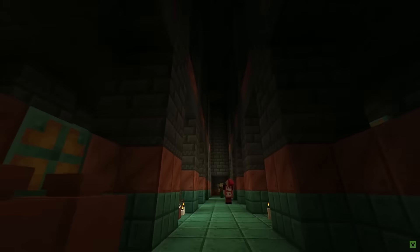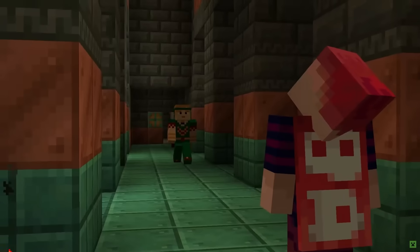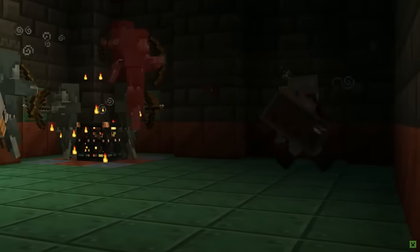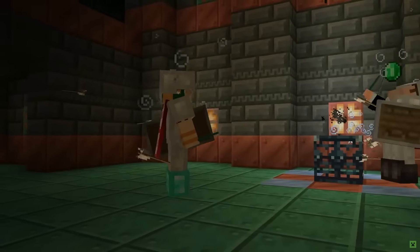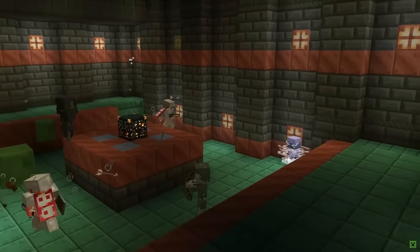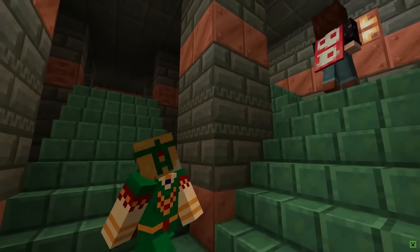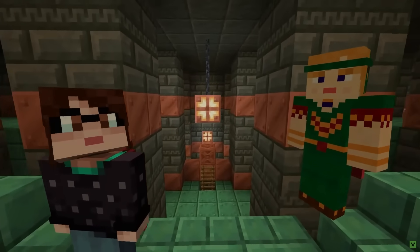New structures called trial chambers that have lots of interesting unique blocks in them. Inside that structure you'll find the trial spawner, which is a new variant of a spawner that dynamically changes depending on how many people are around it, and the trial spawner itself will be ejecting loot. There's also a new hostile mob called the breeze — it jumps around and shoots projectiles of wind energy which will explode on impact. And a new light-emitting block called the copper bulb, which has some unique redstone behavior and will emit different levels of light depending on what state it's in.